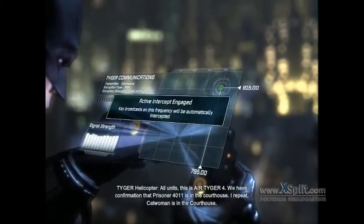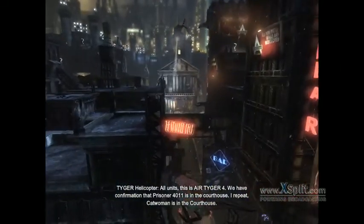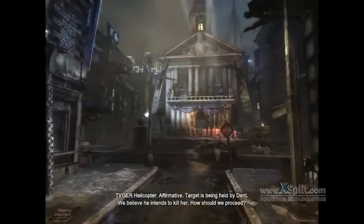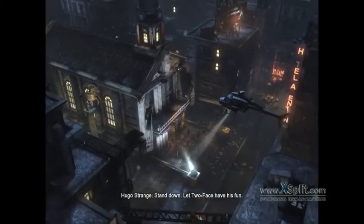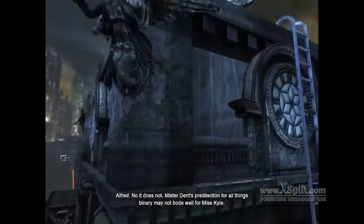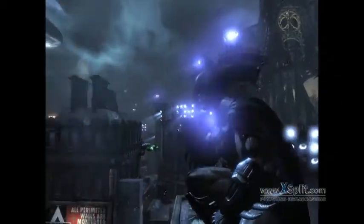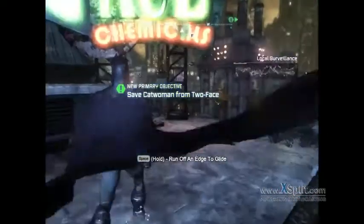We have confirmation that prisoner 4011 is in the courthouse — that woman is in the courthouse. Is she in danger? Affirmative, target is being held by Dent; we believe he intends to kill her. Stand down. Two-Face and his fondness for all things binary may not bode well for Miss Kyle. If there's one person in Arkham City who knows what's really going on, it's her. I need to find Catwoman now.